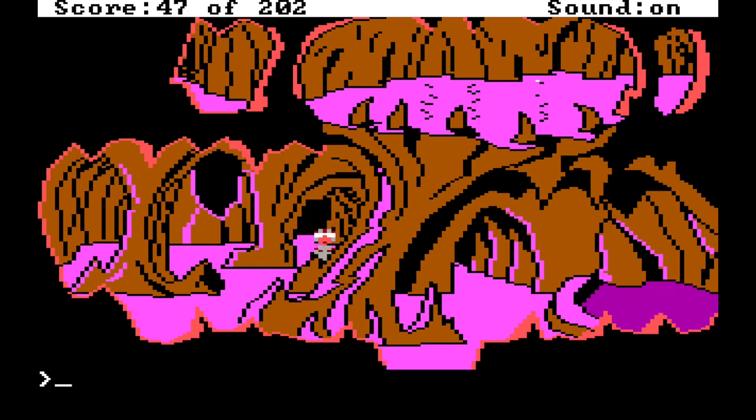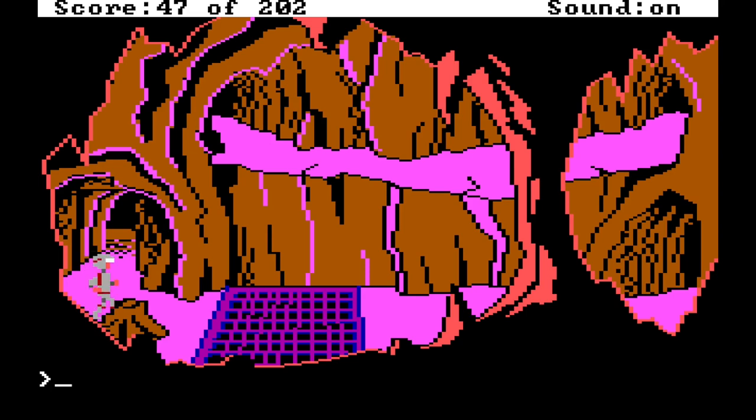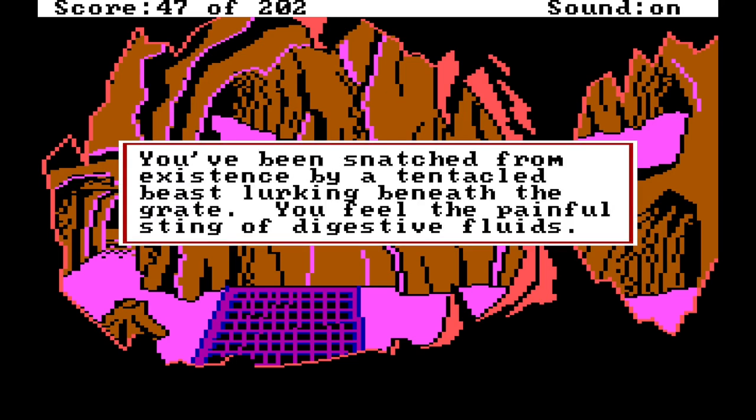Having died of the acid dripping into the pool is actually a clue that acid from above might be dangerous. Again a good use of that iteration of experimenting, failing, and experimenting again — which is facilitated by the save function. Can I get acid? 'You have nothing that could successfully contain the liquid.' I think there's only two ways through this particular thing. I'm going to end the episode here — I'm not quite sure what to do at this point. I'm going to end it in grand style. 'You've been snatched from existence by a tentacle beast lurking beneath the grate. You feel the painful sting of digestive fluids.'